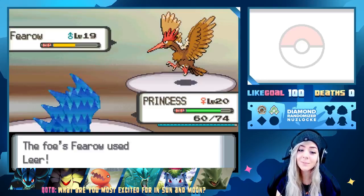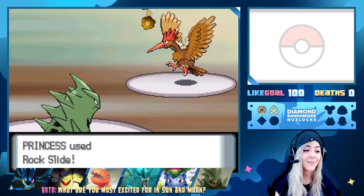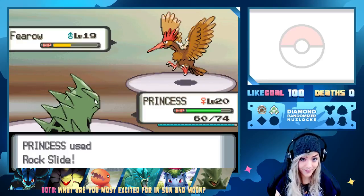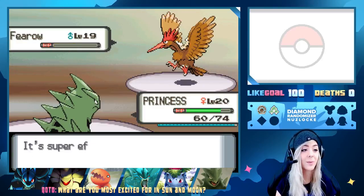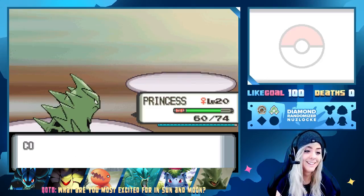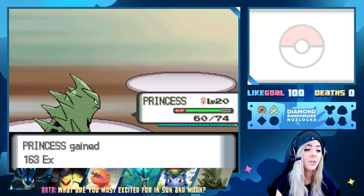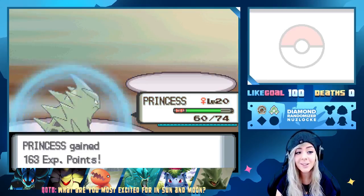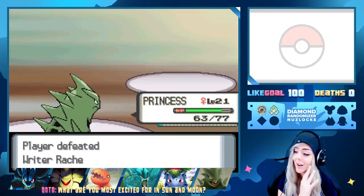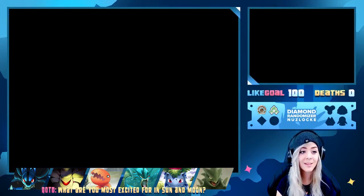For someone who plays Pokemon as much as I do, I don't know that much honestly. I think it's super fitting that we have ghost beanie today because we're in this creepy tower with graves. Contagion gains 320 XP, Princess levels up to 21 too. Fun fact — I will also be level 21 in about a week, which is gonna be super exciting.